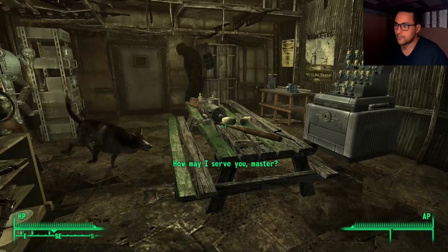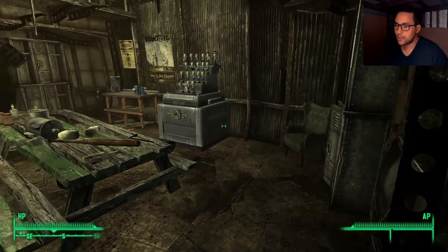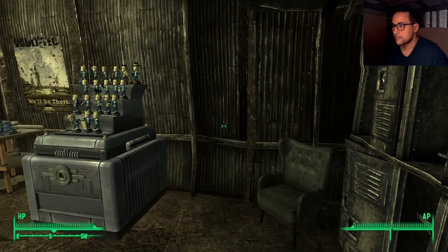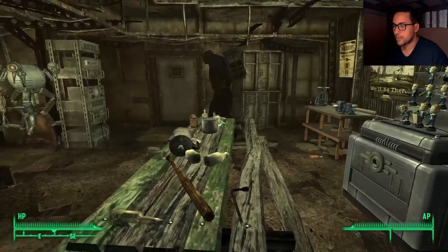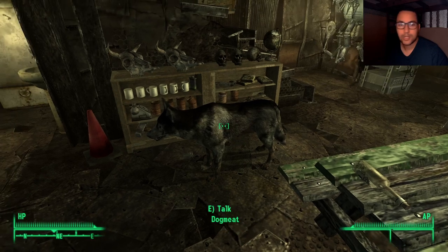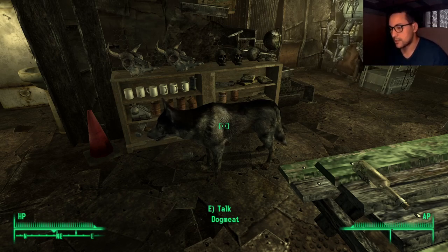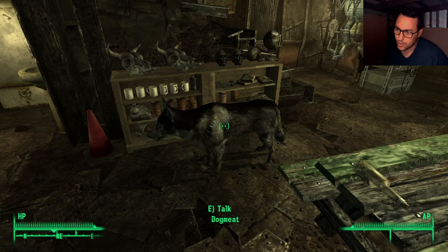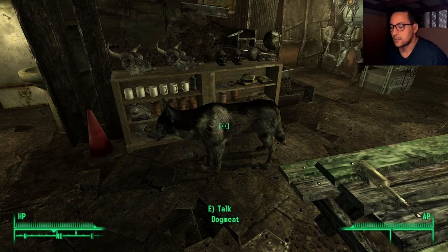Last time, you remember quite well that we patrolled Operation Anchorage, and from that point Dormit died — Dormit died because he tried to follow me into that quest, or jumped into the hole. So I had to retrieve another Dormit near Vault 101.